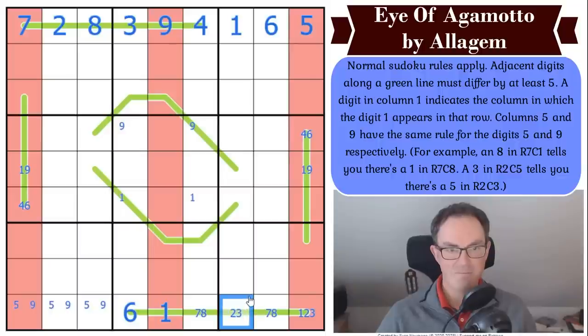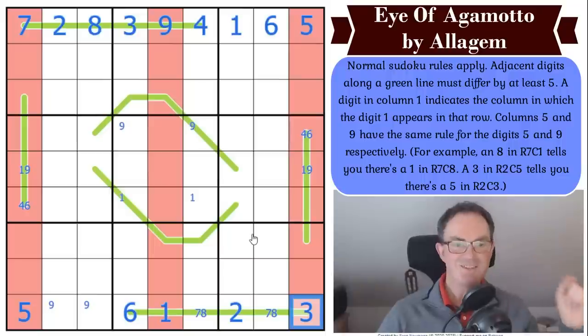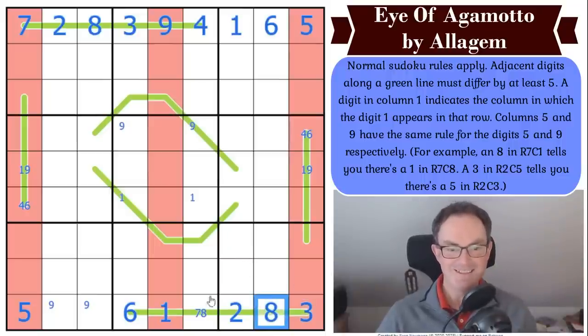That digit cannot be a four — it seems to only be able to be seven or eight, making those cells one, two, three. Nine comes out of that square, making it a six; that must be next to one on the line. The column-five cell is indexing five, which must now live in that square. That can't be a three because it would be next to seven — so that must be two. And that gives us three in the corner — three in the spotlight, losing its religion!